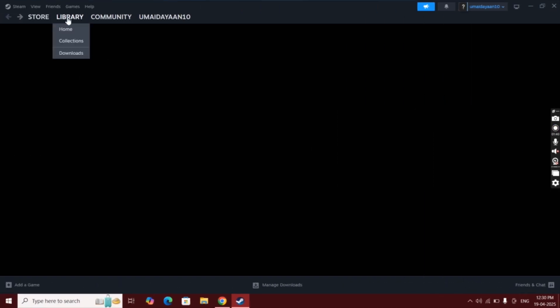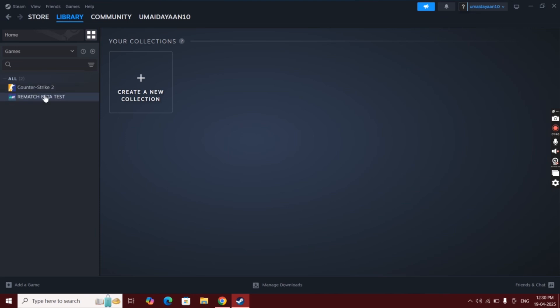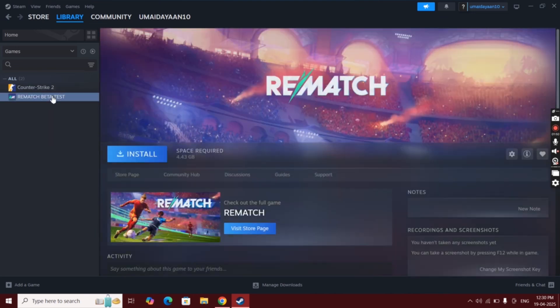Open Steam and click on Library, then go to Collections, and you will find the Rematch beta game. Click on it, then simply hit Install, and the game will start installing.